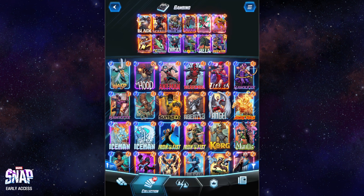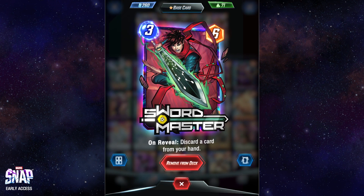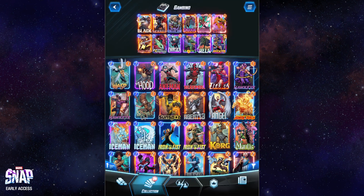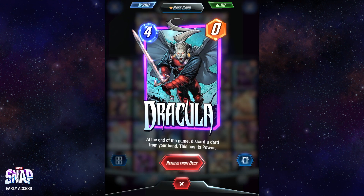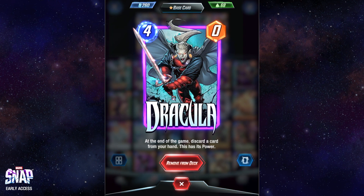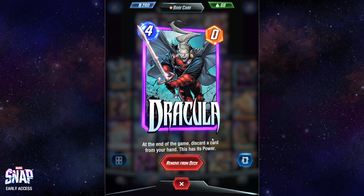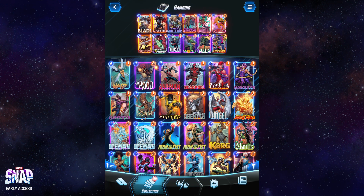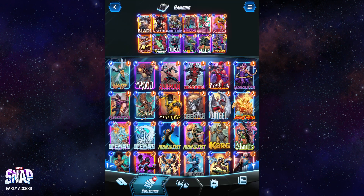Lady Sif and Sword Master - these two are in every discard deck, just because they do exactly what you want them to. Sword Master's got some good stats on top of it. Dracula - this is a game winner. This is why you want Apocalypse in your hand at the end of the game. He will discard Apocalypse from your hand more often than not, and this not only gives him Apocalypse's power, but also procs the Collector and also procs Morbius.